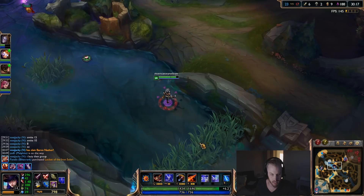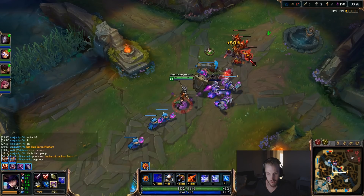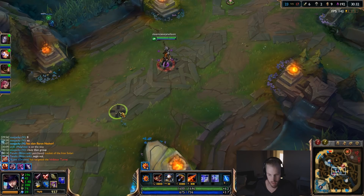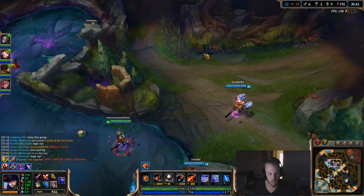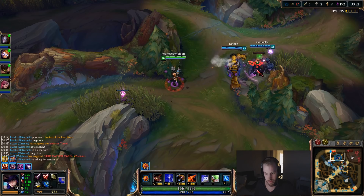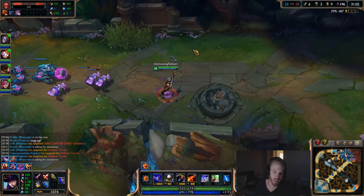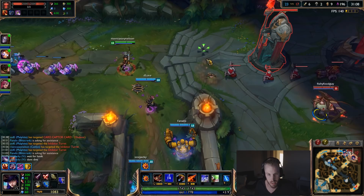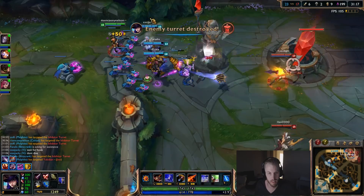When you get Baron, your recall time is really short. Put a nice ward here. Once mid's inhibitor is down, we all roam top and push — nice and easy. I don't want to be first to engage; we'll let our tanks do that. Traps also give you vision if you throw them in a bush. Use our pink ward and gain control. I'll push the lane while my team waits. As we take this tower, try to lay down a mini barrier of traps to allow us to siege.